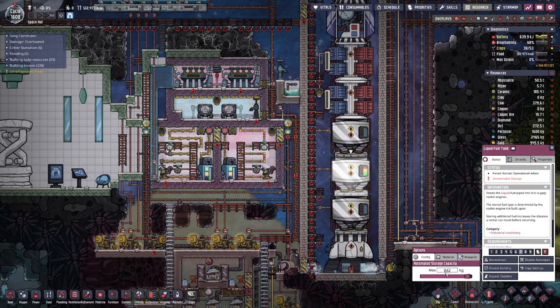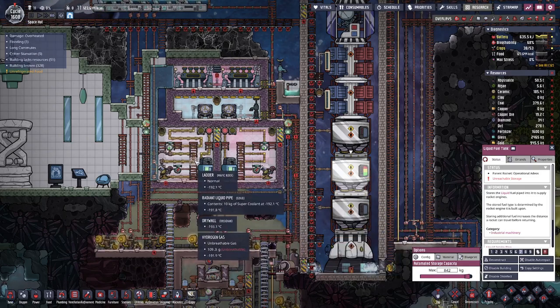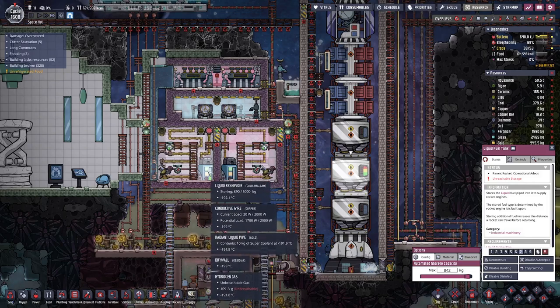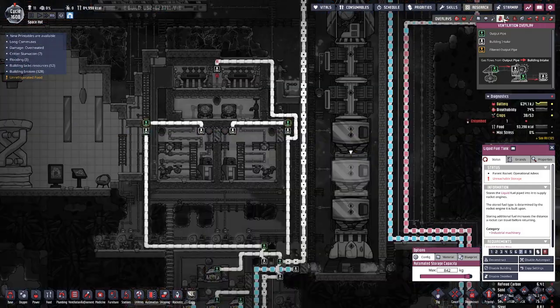In order to get out to our second tier of asteroids where we have been going for a while now, we need 842 kilograms of petroleum and the same amount of liquid oxygen. In here we have pumped in a bit of super coolant and it is sufficiently cooled down.